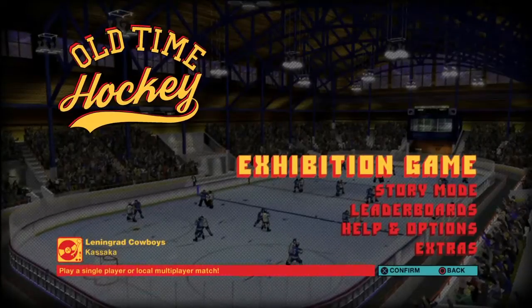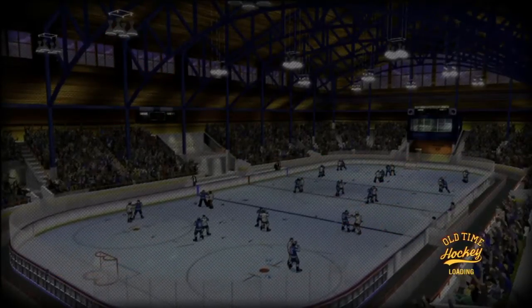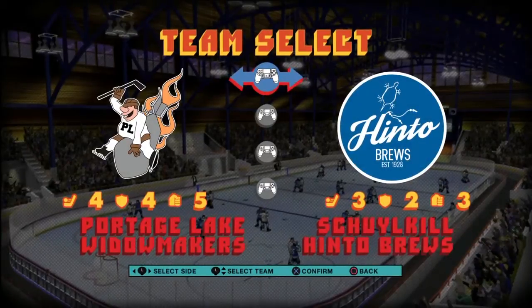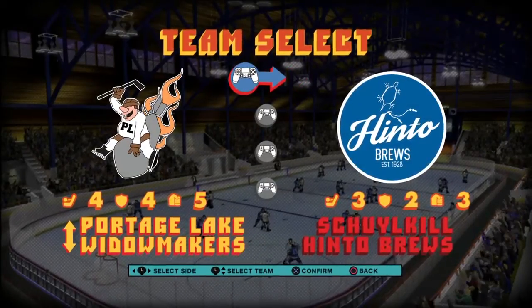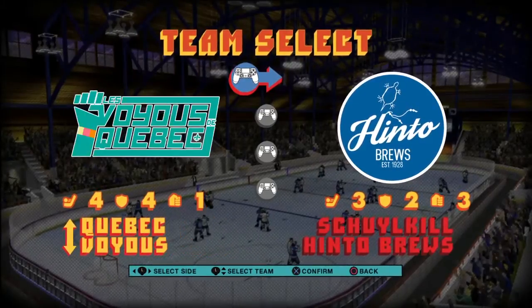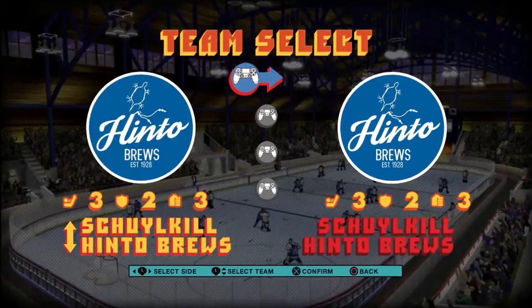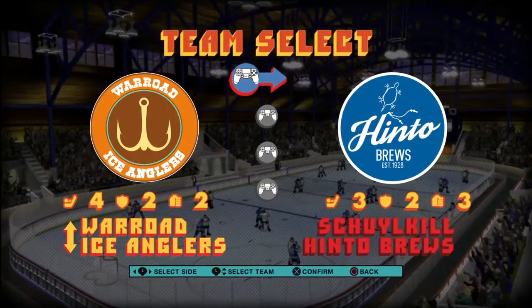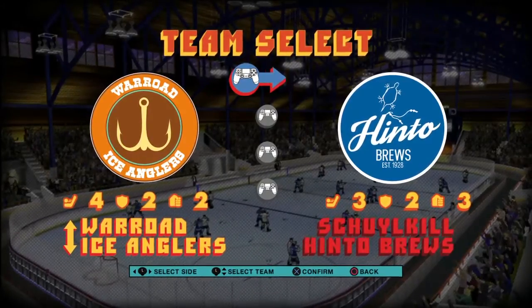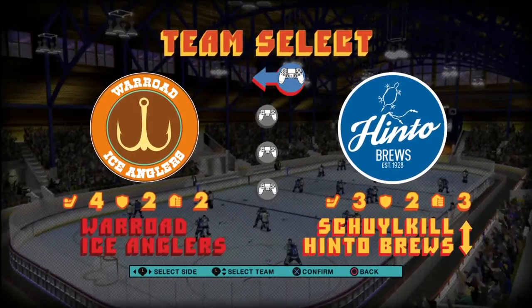Let's jump into an Exhibition Game before we look at Story Mode. You have 10 teams to choose from in this fictional league — the Widowmakers, Timbercats, Silvers, and on and on. We'll play against the Ice Anglers. I always want to call them Los Angeles when I see Ice Anglers, but it's not — it's War Road. We'll be the Widowmakers.